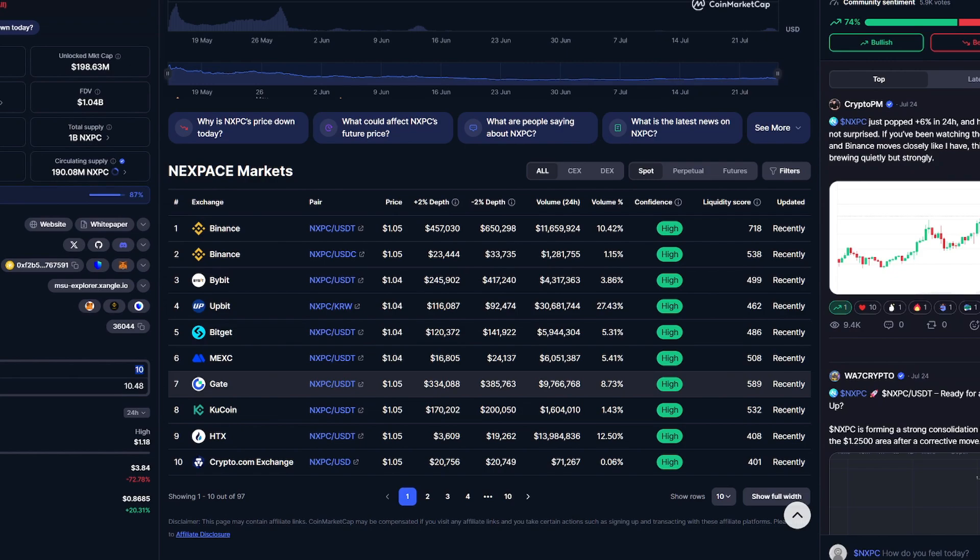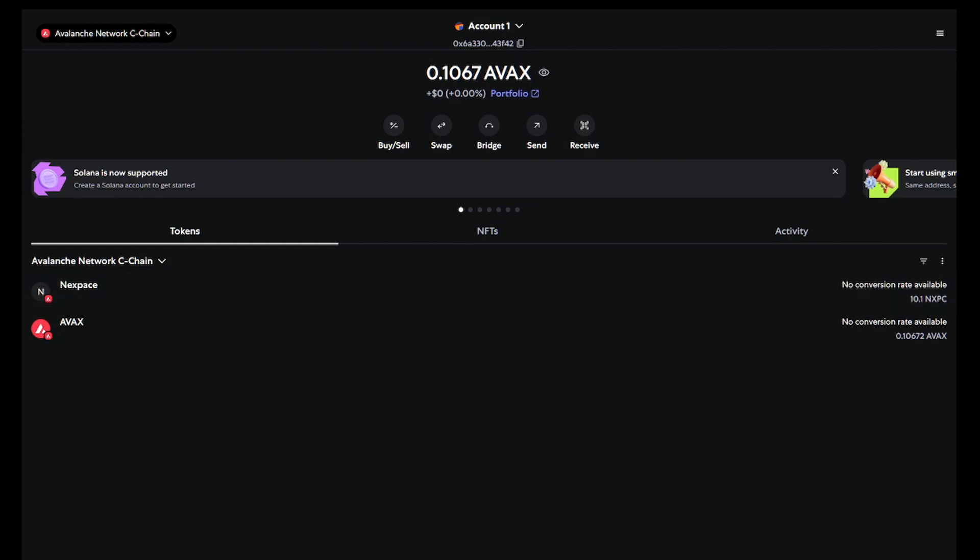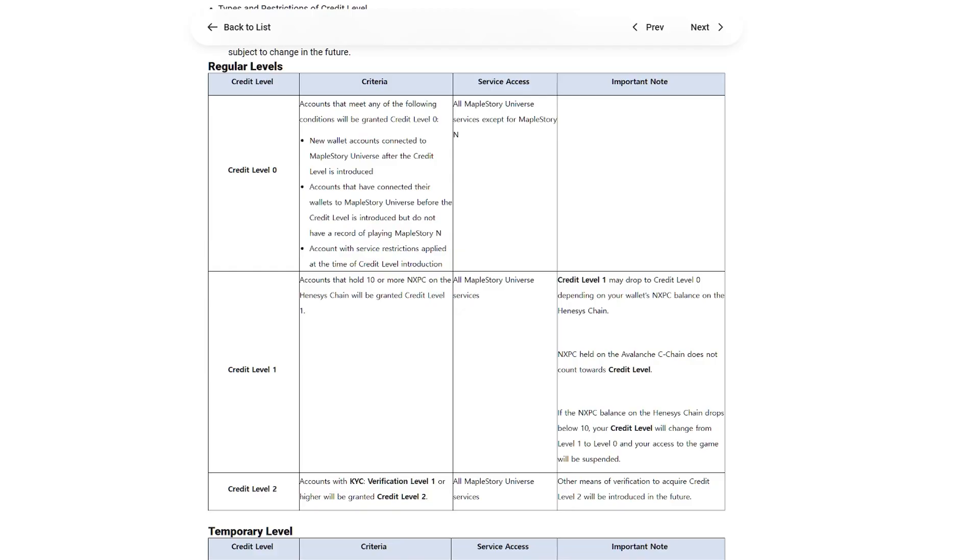I recommend MXC or Gate — FoodCoin is also a good one. All you do is buy the token on one of these exchanges. As you can see here, I have NXPC on my Avalanche C-chain in my MetaMask, sent over from MXC. Then go into the links in the description.